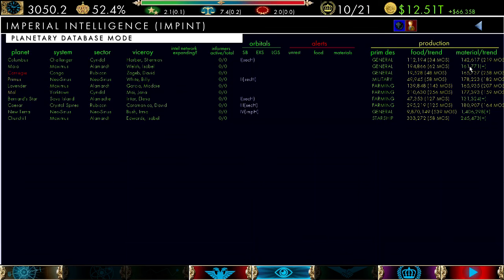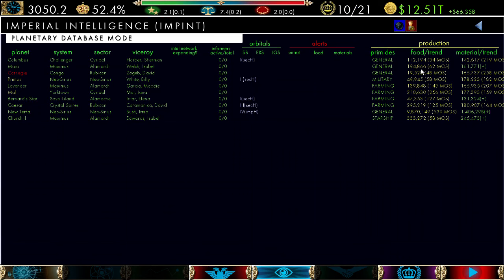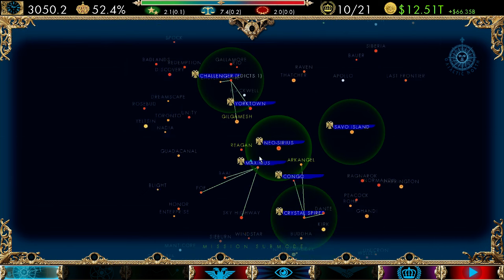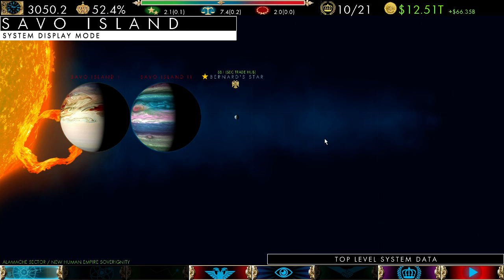One thing that's a good project is to start giving your system and sector capitals more ADM. Let's look at the screen — Columbus has 15 ADM, Maximus is 21, Churchill 21, Caesar is 23. And then Savo Island out by itself — wow, they're really hurting.